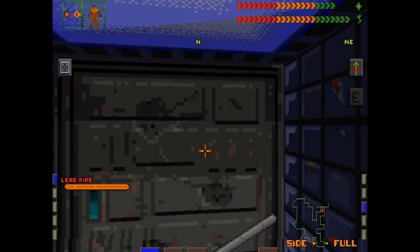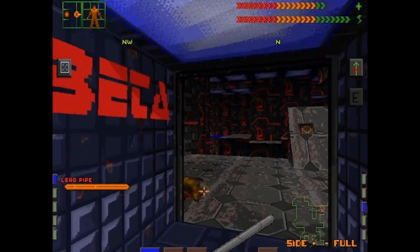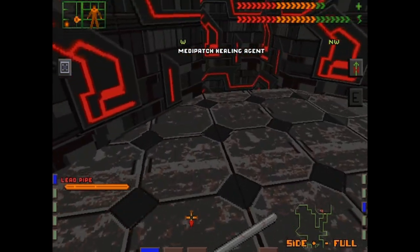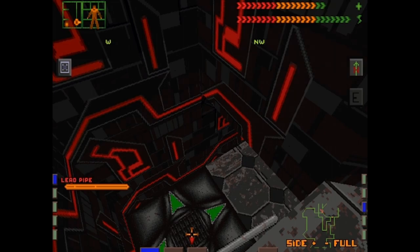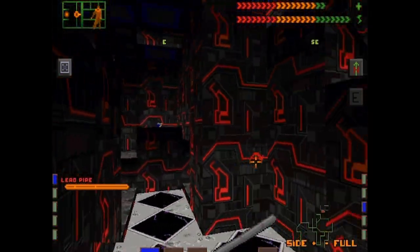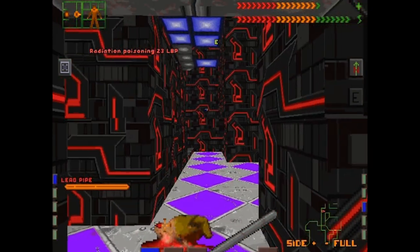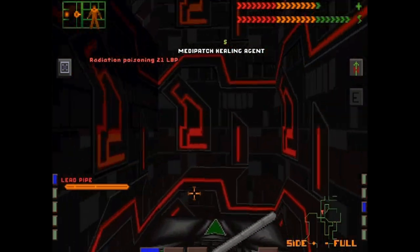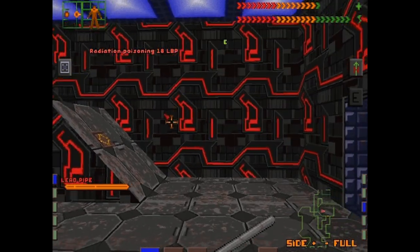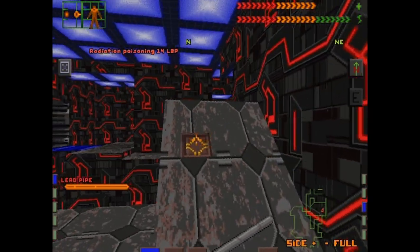This is Beta Quadrant, so I guess we must have been in Alpha previously. I don't think I really want to go this way yet. I think that's an elevator there. Kill him! I'm taking radiation damage here — he does have a med pack, I'll take that. So we're taking a bunch of damage; that should go down. Beyond that I don't really know what the deal is with the radiation poisoning. And there's some kind of a puzzle here, but I don't want to mess with that right now.